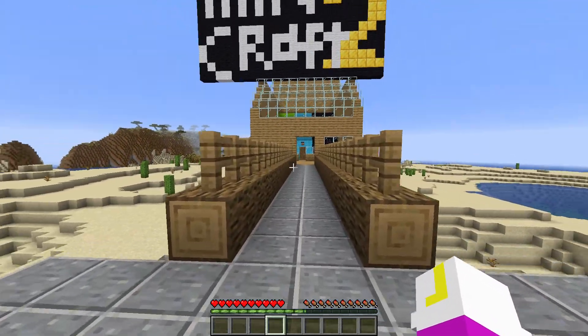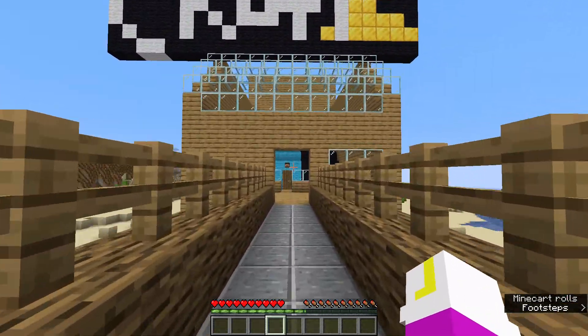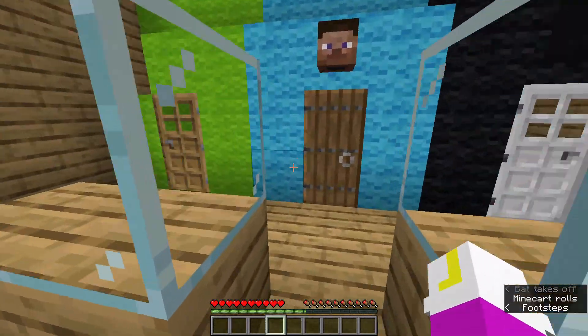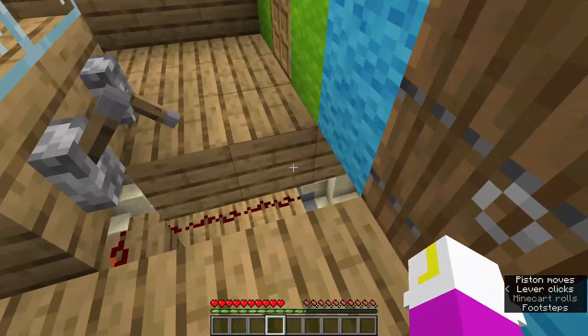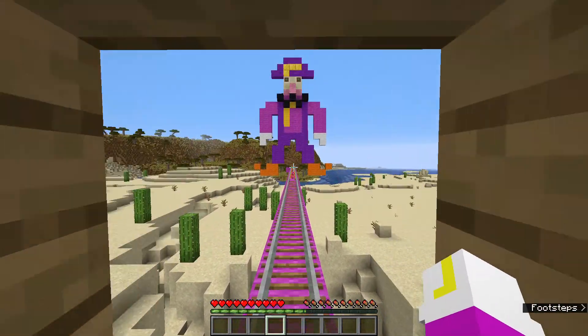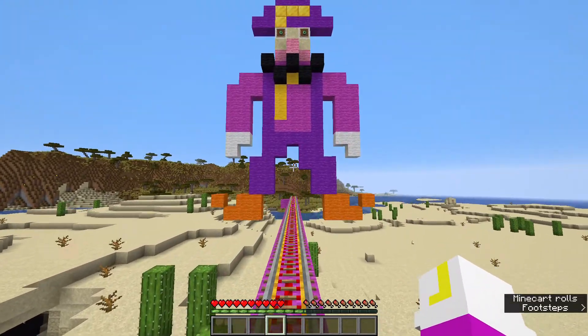Let's just get right into this. So this is an interactive menu where you choose your class, and I don't like any of these classes. I do like a little secret easter egg they added because of me. There's no rail here — there's supposed to be a rail here — but I'm choosing the Waluigi class as you can see here.